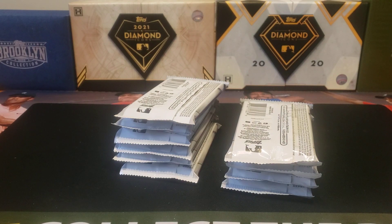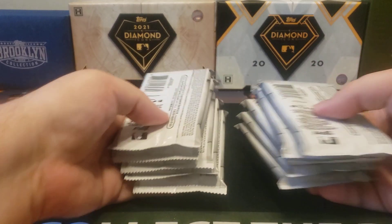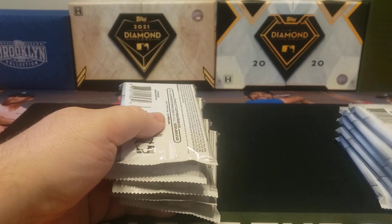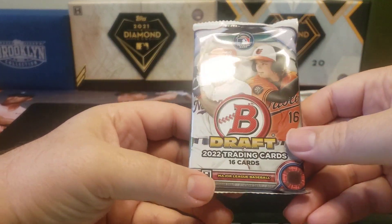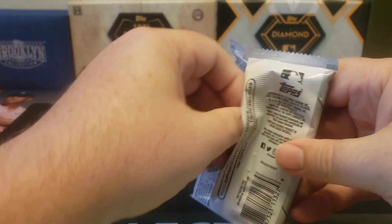We should get two or three numbered cards within this, which is kind of the same as you normally expect from regular jumbo. It's 10 packs per box, each pack has 16 cards, and of those 16 cards I believe five of them are chrome. So let's go ahead, let's get ripping, let's see what we get.